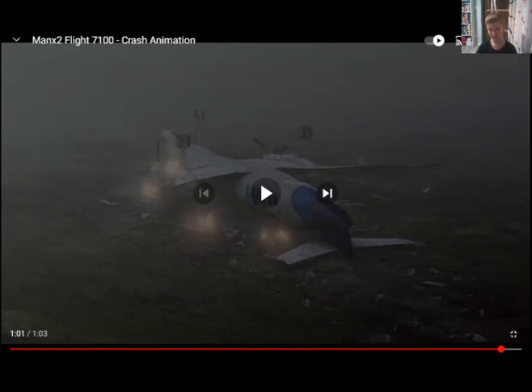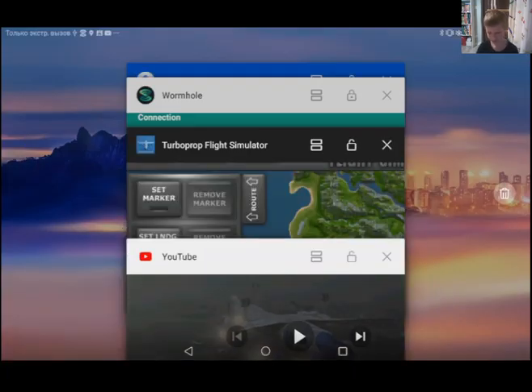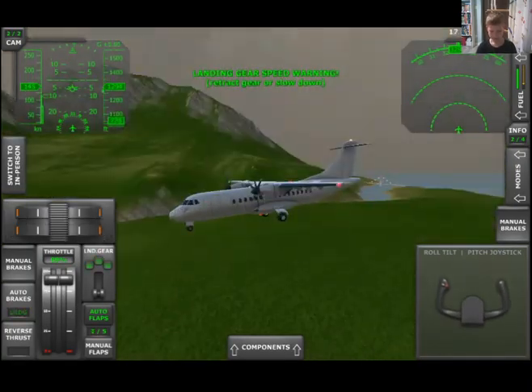In TurboPro Flight Simulator we haven't got fire, which I think is not good. We also haven't got the ATR 42 in TurboPro Flight Simulator — I don't know why — but we use the ATR 42 as a substitute.